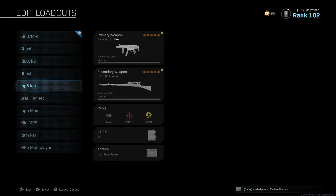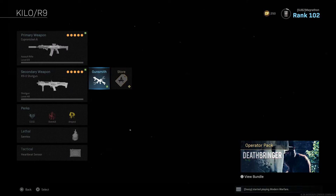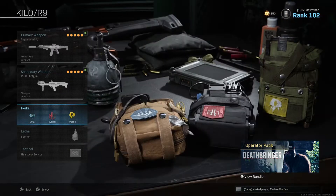The shotgun was: muzzle choke, sentry barrel, 5 milliwatt laser, Murph foregrip, dragon's breath rounds. Perks are EOD, overkill, and amped.